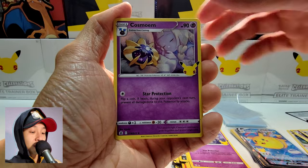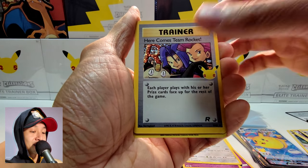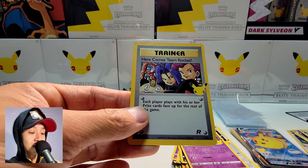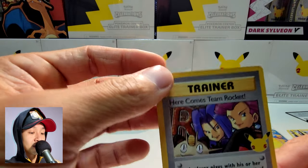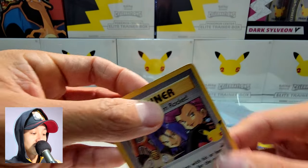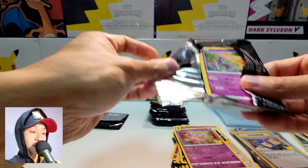Next pack: Cosmoem, Dialga, Here Comes Team Rocket — there is my chase card — and another Mew. I just love trainer cards, look at that. The only thing is it looks a bit damaged on top because the casing was pushing down on the booster packs, but I don't mind that too much.